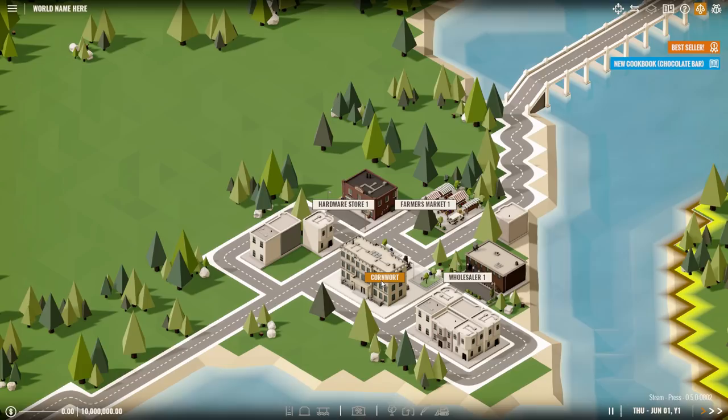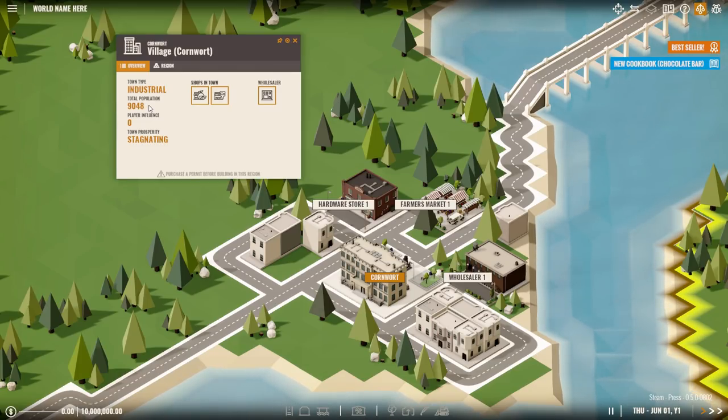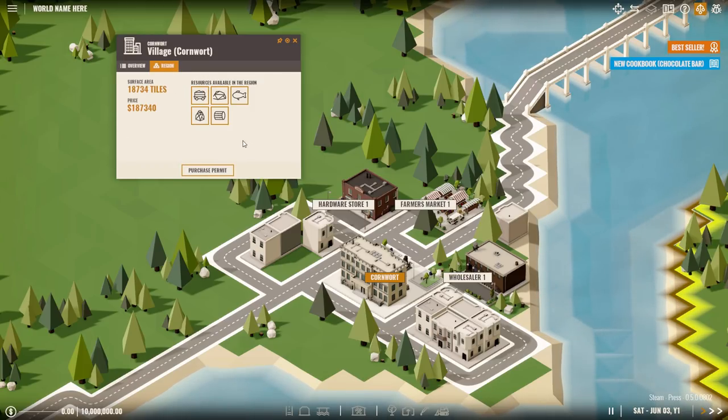When you click on a town hall you will see the town's info panel. Here you can see some basic information about the town on the left side and the available shops on the right side. If you go to the region tab you will see the available resources in this town's region and you can purchase a permit.